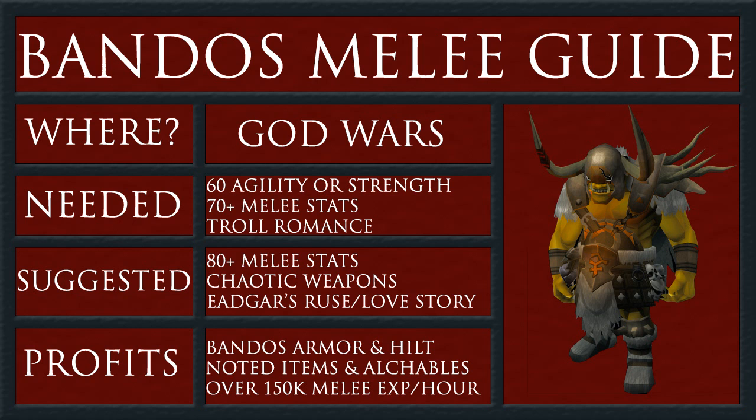For profits, you get the Bandos armor and the hilt — this includes the Bandos chestplate, Bandos legs, Bandos helm, boots, gloves, all that good stuff. He also drops a lot of noted items and alkables, a lot of rune armor, and things like snapdragons.